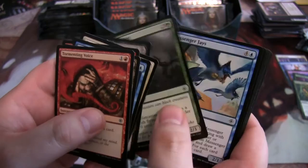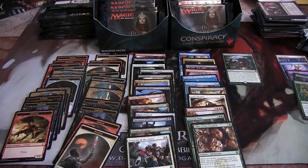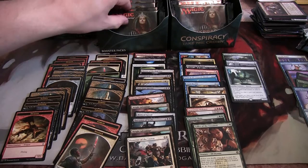Besmirch, Palace Jailer, Guttersnipe, and a Hedron Matrix, and a Soldier token. In this pack we've got a Psychosis Crawler, another Serum Visions, and an Insect token — the first one I've seen.